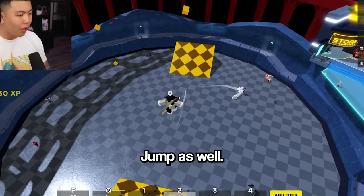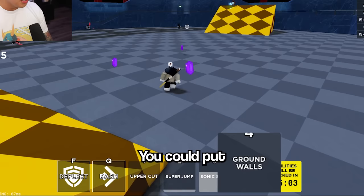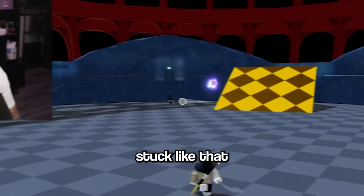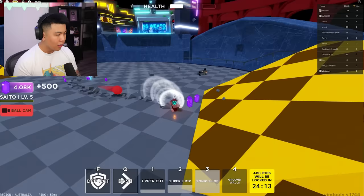We've got Super Jump as well. Oh wait, this is kind of cool. What's this? Ground Walls — you can put walls up. Why is the ball stuck like that? Let's try this — I'll try my fourth skill, which is Ground Wall. I used my fourth skill with the wall. That's pretty cool.